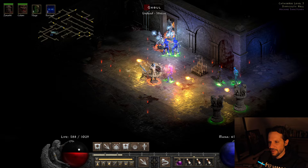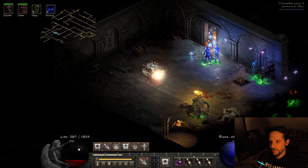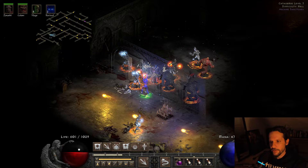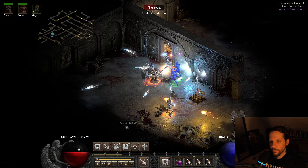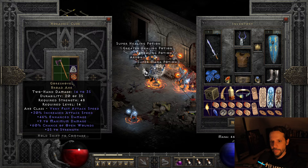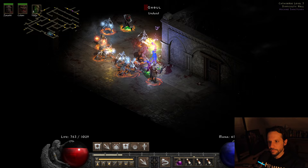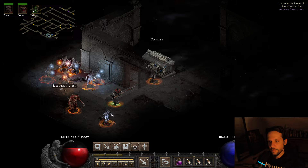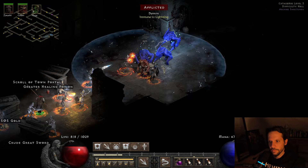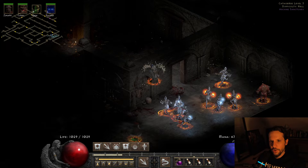In terms of everything I have on here, there's no more attack speed to add. Life Tap on this guy — and my group is like way out here, stuck behind the door, which is the downside of not having Teleport on a necromancer. Lower Res on these guys, then I'll revive them. Even though I do cold damage, not all the corpses shatter, so reviving still works out. We're kind of lost down here — only one more level to go so we're almost to Andariel.